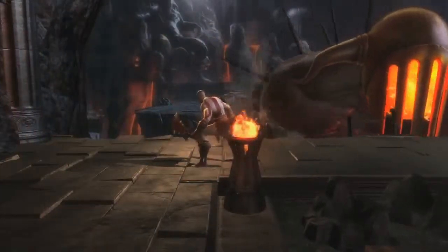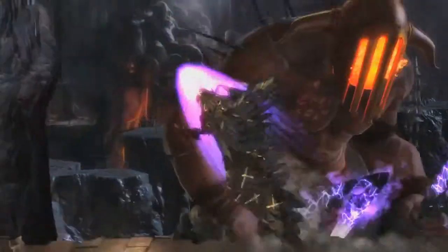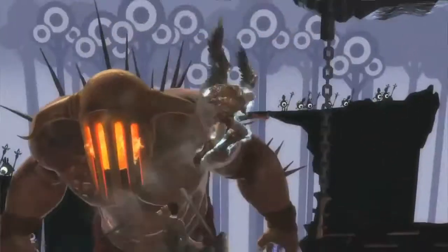He can use it in mid-air or on the ground. The Golden Fleece is a little more prediction-oriented in PlayStation All-Stars — it's something you use in anticipation of an oncoming attack when you're really sure that attack is going to come. He's a pretty mobile character too. He's got these Icarus wings — not only can you use that to push characters up in the air and juggle them.